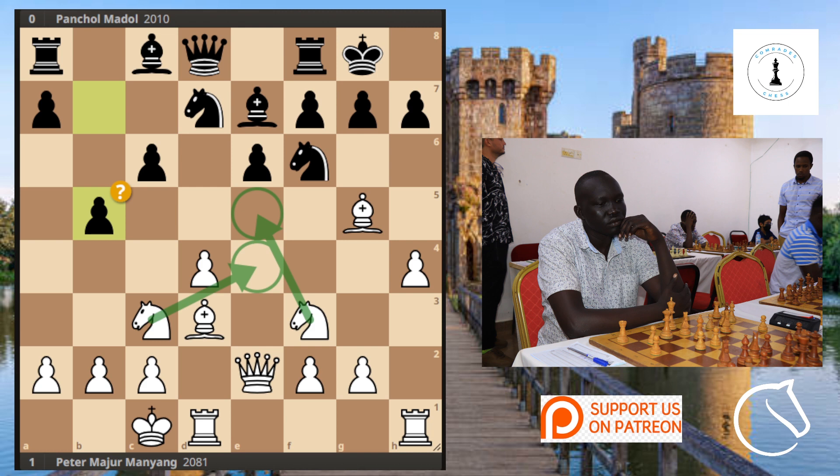We see a mistake — an inaccuracy — pawn to b5. That's when we can see that Pancho was cracking. The knights are coming in pretty fast. We see knight e4 on the board, and then knight to d5. Pancho is cracking at this moment.